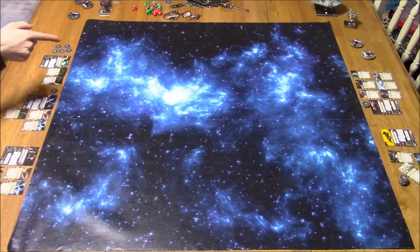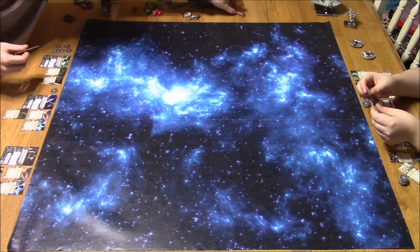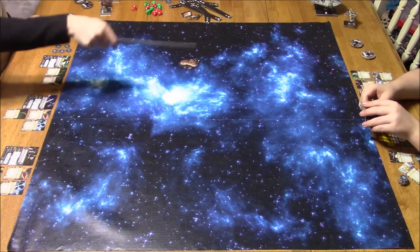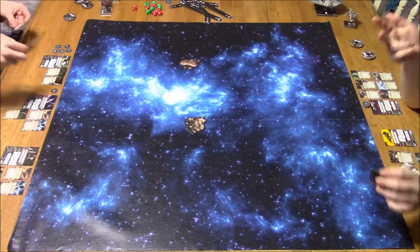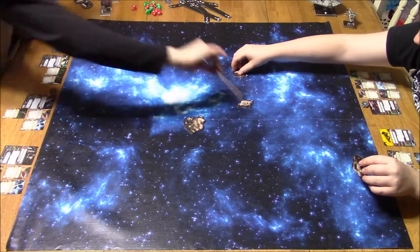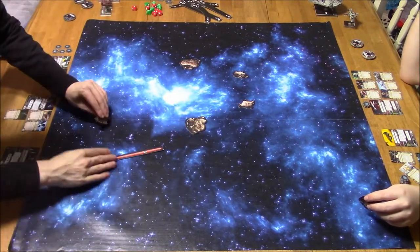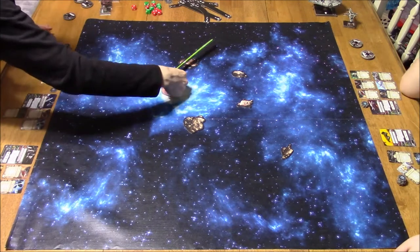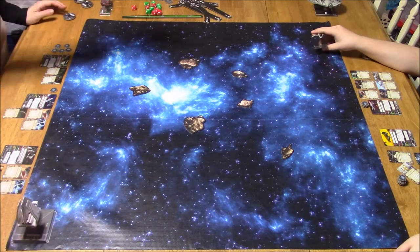We did something a little different this time — we actually filmed us setting up the board with the asteroid placement, ship placement, and all that jazz. Normally we leave this part out because it takes a bit longer. We do fly casually for the record, so if we make a mistake it's no big deal. The general rule is asteroids must be two distance from the edge of the board and one away from another asteroid.